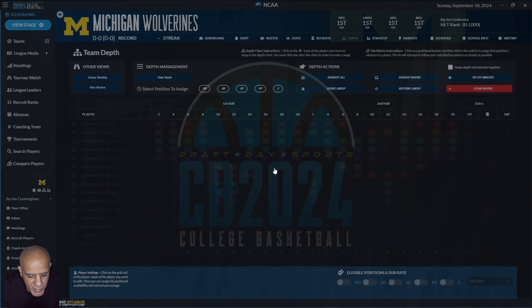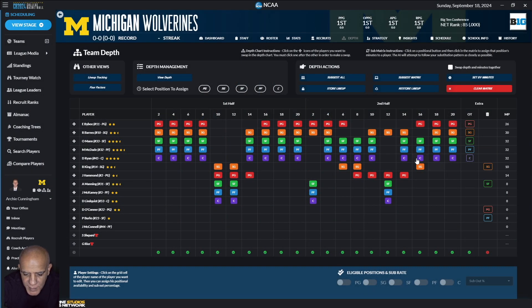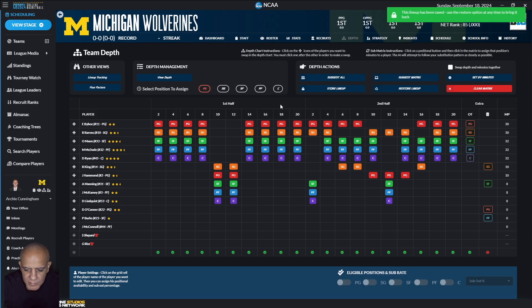So there you have it — that's how I set my lineup, that's how I set my depth chart. Before, I was playing very high intensity so there was more rotation and guys weren't playing more than 30 minutes. But now I've got four starters at 30 minutes. I might even bump up Bybee a little bit because he is very knowledgeable of the offense compared to Hammond who's the backup. And that's it.